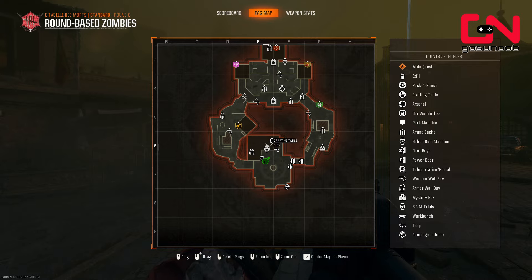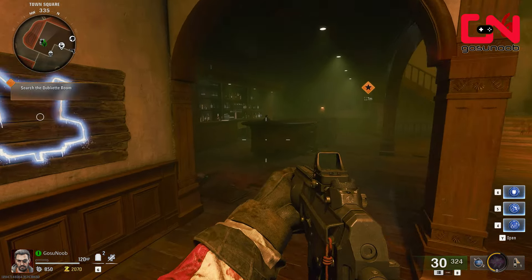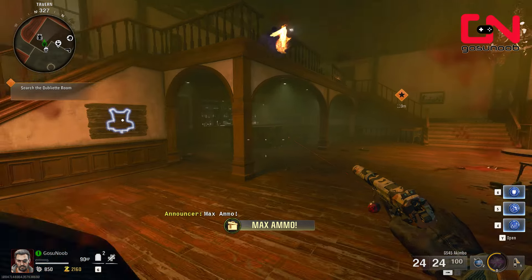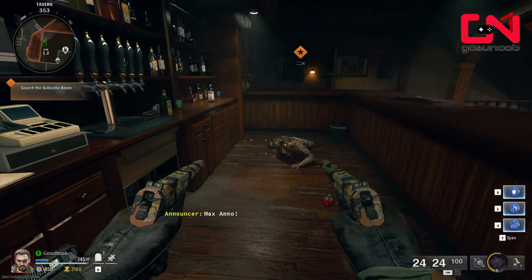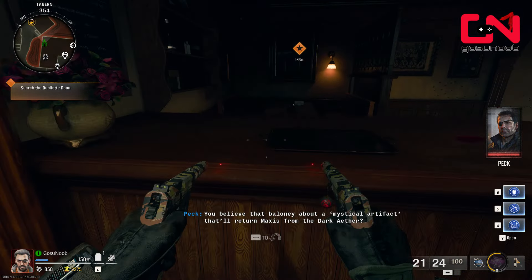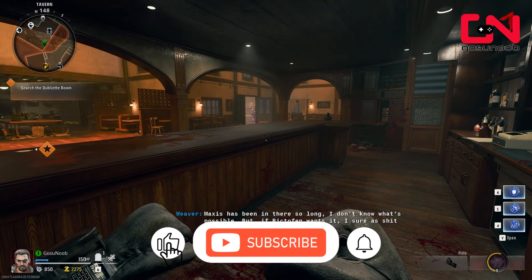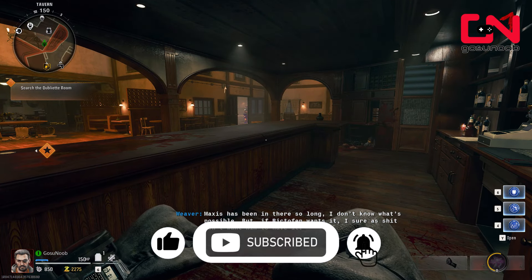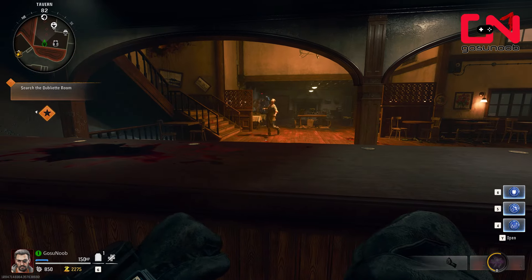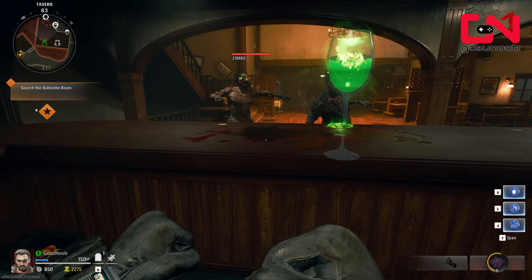Now go back to where you spawned at the beginning of the map — there's a little bar there. I recommend you do this at the beginning of a wave or somewhere in the middle. Do not do this in the ammo wave and you'll see why. Enter the bar and you'll see the same three liquor bottles you just picked up. Interact at the edge of the bar right about here — press your interact button, which is F on keyboard.